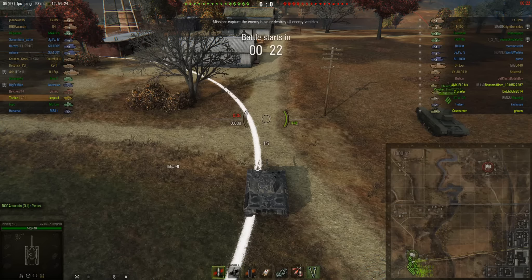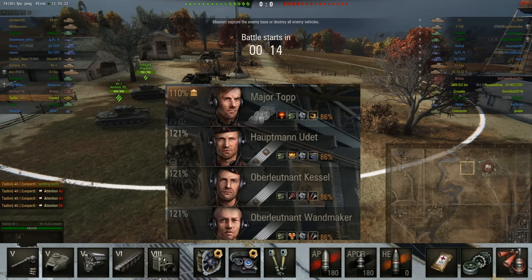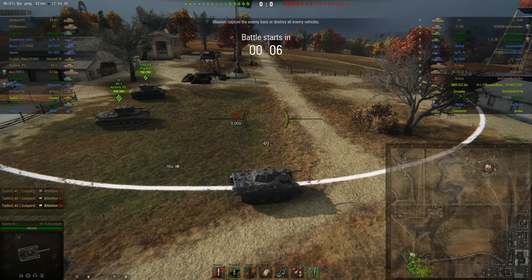Hey everybody, this is the Lighthouse Hall of Fame film from the North American server. We are in Highway, standard mode, south spawn. I am in my VK1602 and I'm letting you see the countdown so you can see how I tell people where I'm going to go — I'm saying 'spotting north' and then clicking on the three squares where I'm expecting to see spots.